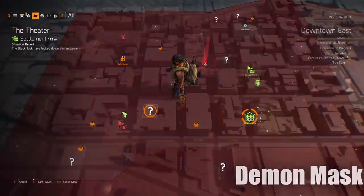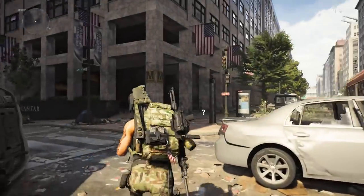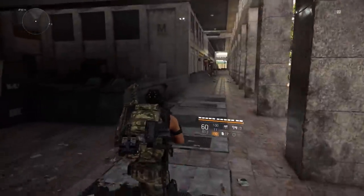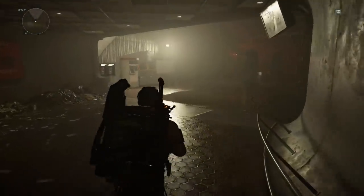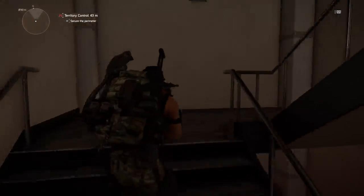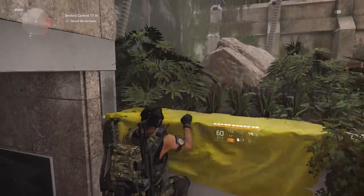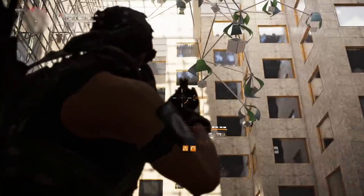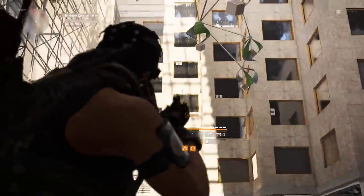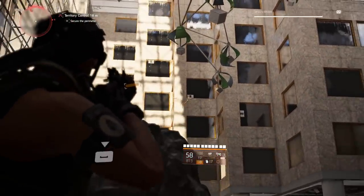The next mask is the Demon mask, located just west of the Theater at the unknown activity marker on the map. Once you arrive, there are escalators going down. If the unknown activity is still active, there will be NPCs — I recommend leaving them alive because they'll help you kill the hunter. Climb up on a ledge with a yellow tarp; there are four targets in windows you need to shoot.